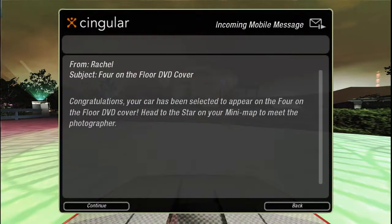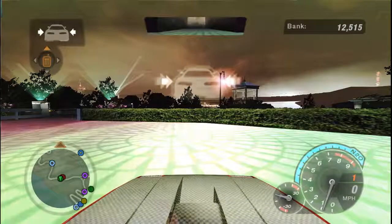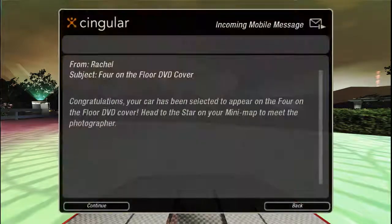Oh hey, from Rachel - Four on the Floor DVD cover! Congratulations, your car has been selected for the Four on the Floor DVD cover. Head to the star on your mini-map to meet the photographer. He's all the way down in the southeast of the city core, so I guess we'll have to head down there and meet up with the photographer next time. There's a camera crew shooting for the next Four on the Floor sequel - just make sure you cross the finish line first and you're in for sure.